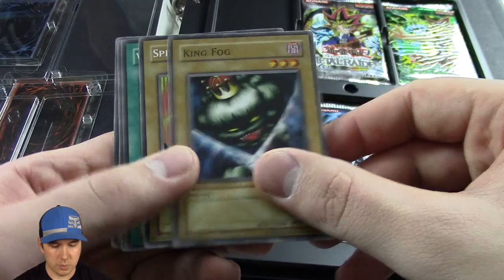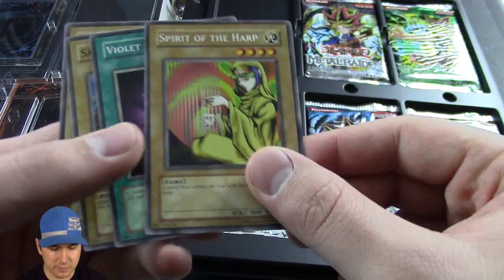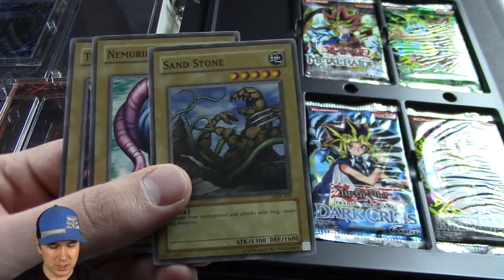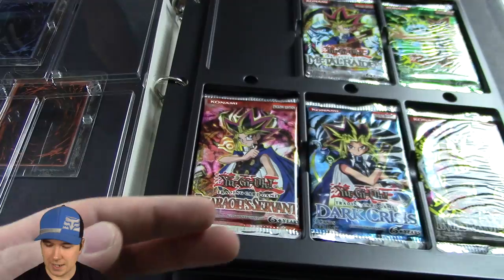I remember opening my first packs of these. Spirit of the Heart — that's actually a pretty good card. A 2,000 defense, back in the day, that's something really hard to get around. So we have our first pack done.